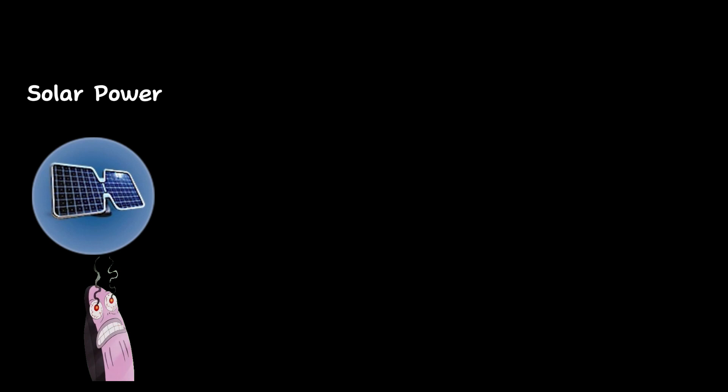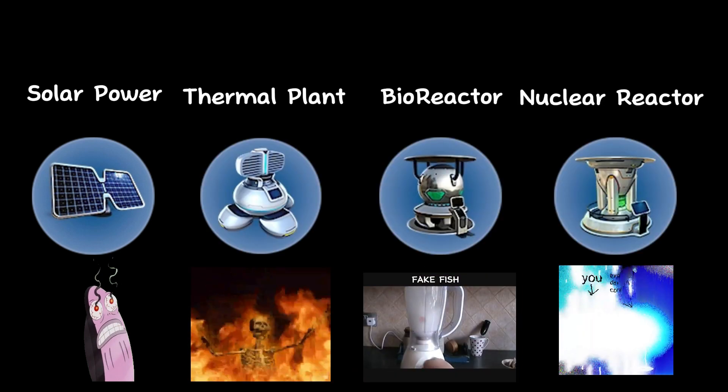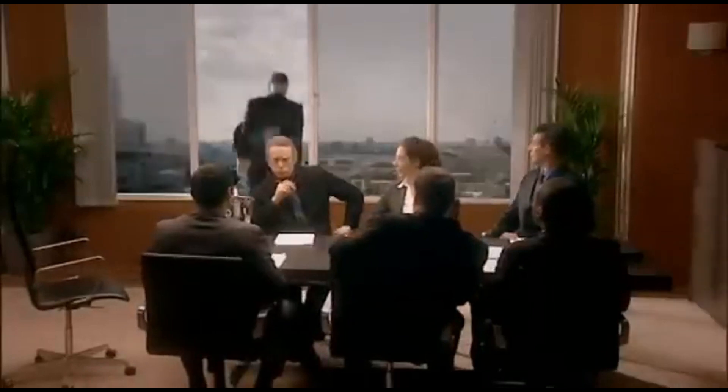We have four different alternatives to get some power: solar panels, thermal reactors, bioreactors, and good old nuclear energy. And after some not so careful consideration, the nuclear power plant will be the best candidate for this.